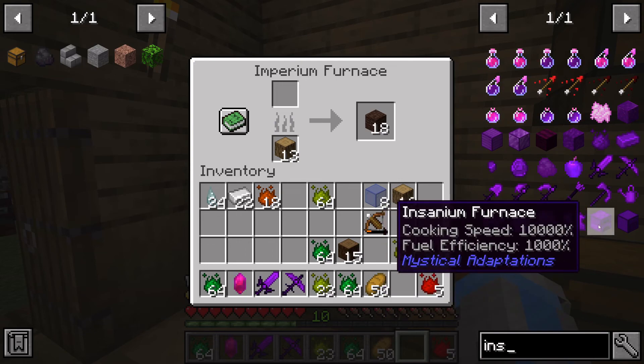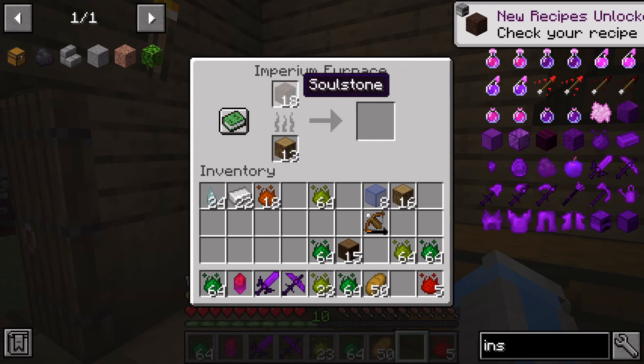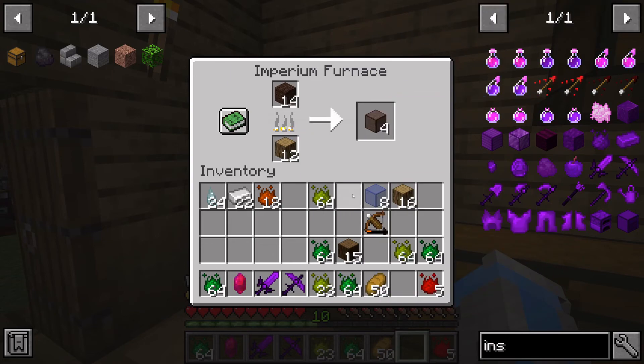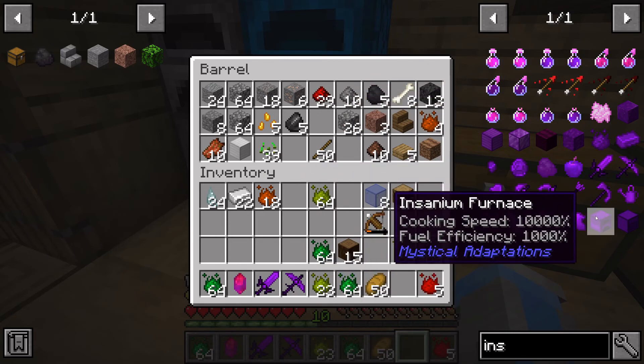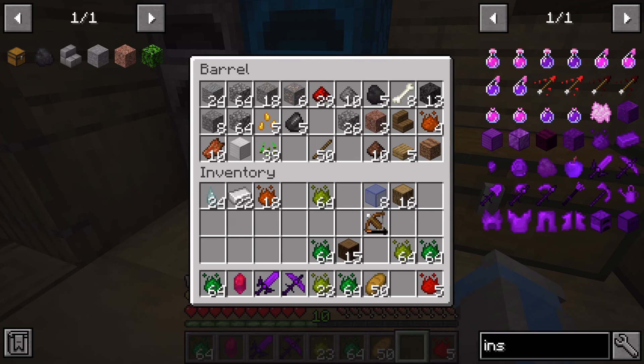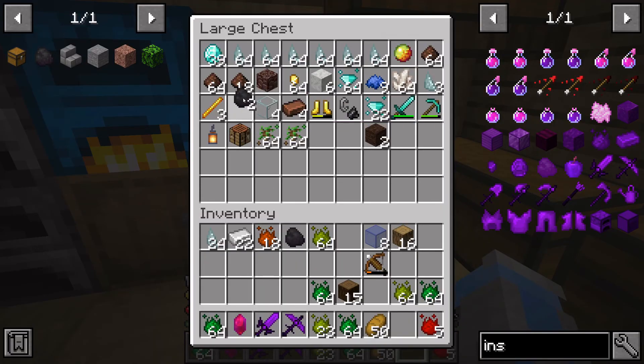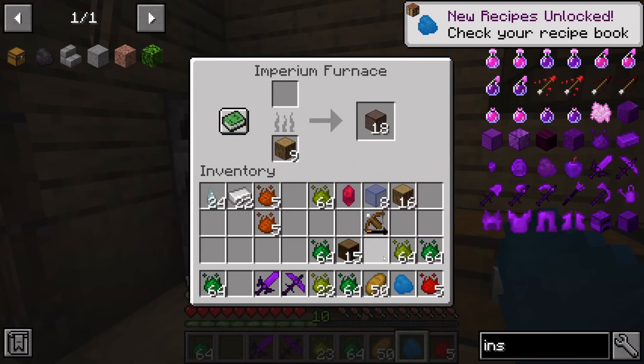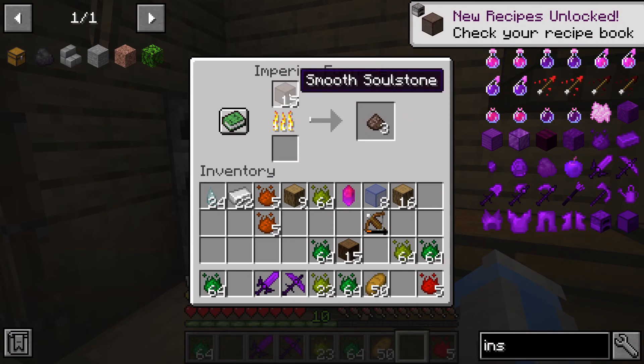This isn't even the best one — I think there's even an Insanium furnace. There is, and it has 10,000% cooking speed. Oh my goodness! This one is only at 690% or something, so I don't know how that jumps up so quickly. That's insane. Let's actually make some super coal so I don't have to keep fueling this thing. I don't feel like using Supremium — it's kind of expensive — let's use the next tier down.